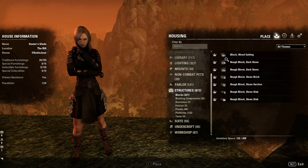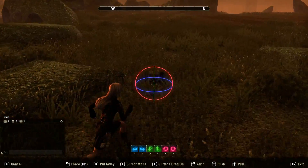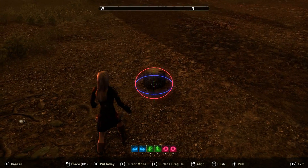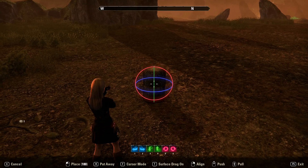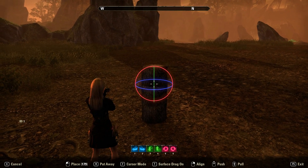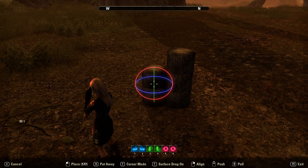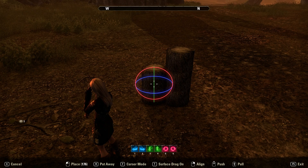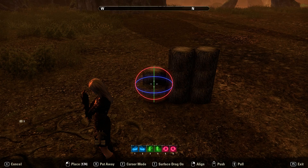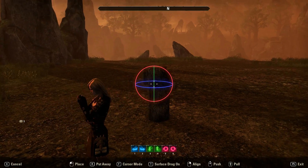I originally wanted to build a log cabin, but unfortunately we don't have anything we can really use for that. I did consider these little stumps and actually started building an entire house with them — it kind of starts looking okay, but when you have loads of them, not only does it take up an insane amount of item slots because they're so small, but it does start looking a bit weird as well. So I gave up on that idea.